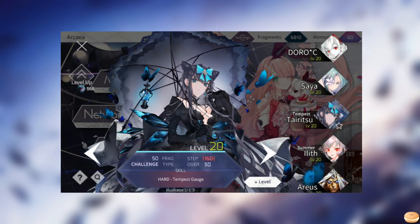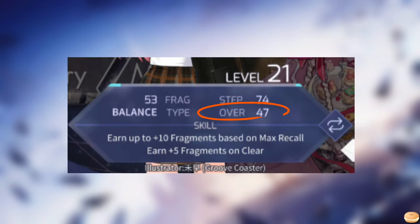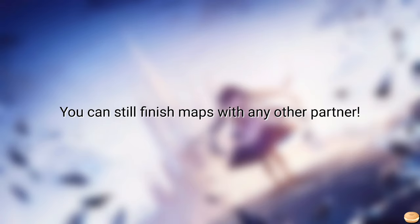The last partner mentioned has the highest step stat in the game at 160, but there's a catch — the last 60 levels is a bonus that comes from leveling up other partners. For the Beyond chapter, progression is determined by the over stat instead of the step stat. But if you don't mind not rushing for content, then feel free to use any partner you like.